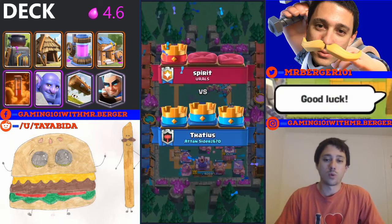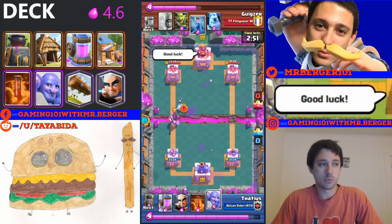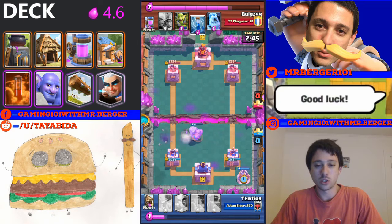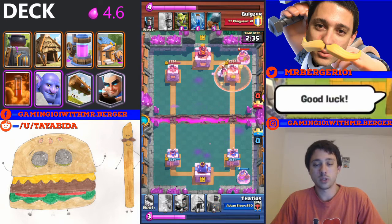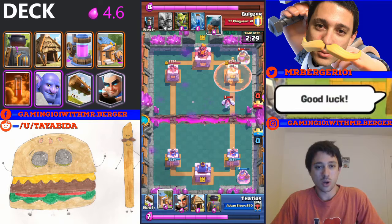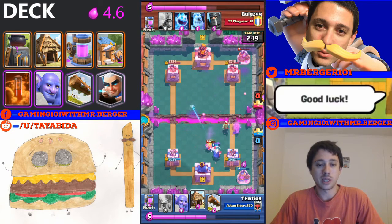On the note of cycling back to your pump, you want to generally use your cheaper buildings in the first two minutes. This allows you to get back to your pump faster. So even if they're constantly using fireball or lightning on your pump, you cycle quicker with things like your Furnace, Goblin Hut, Log, and Magic Archer rather than your Bowler or Barbarian Hut. Ideally cycle with Magic Archer, Log, Furnace, or Poison.